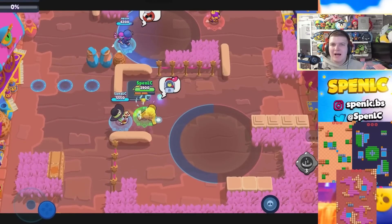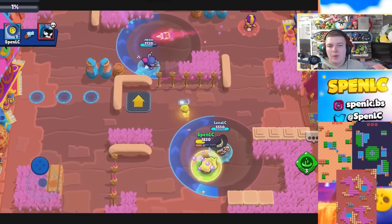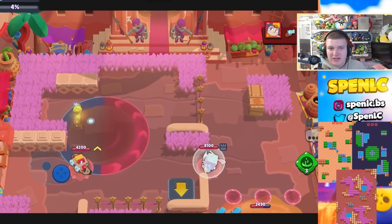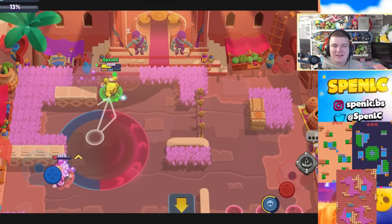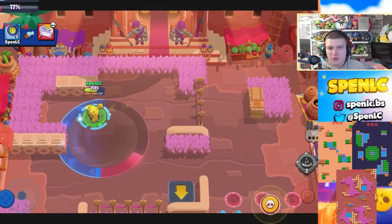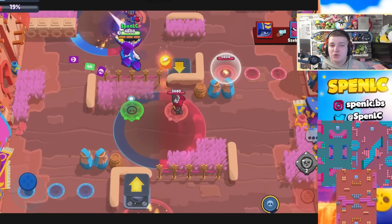Next up is Nani. The more open the map, the more Nani's going to thrive, because she counters those long range brawlers. Shooting Star is the one map where she's probably the best brawler on, since she has pretty much the longest range in the game except for Mandy. X Marks the Spot — again any open Knockout map she's a fantastic counter to other long range brawlers. Flaring Phoenix as well. Just mainly use her on maps where you see a lot of Pipers, Belles, and other sharpshooters.